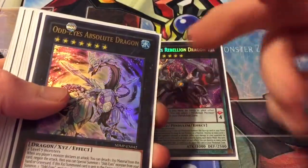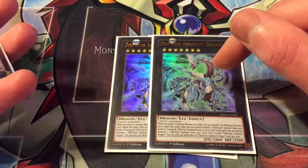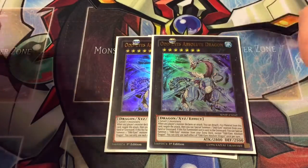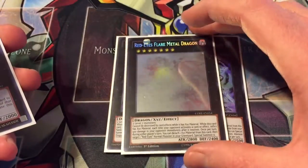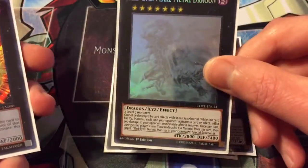Mainly you're just going to special summon Rebellion off of Odd Eyes Absolute Dragon. Two Odd Eyes Absolute Dragon — it can negate an attack and then special summon an Odd Eyes monster from your hand or graveyard, which is pretty cool. When it's destroyed after being special summoned from the extra deck, you can special summon an Odd Eyes monster from your extra deck.